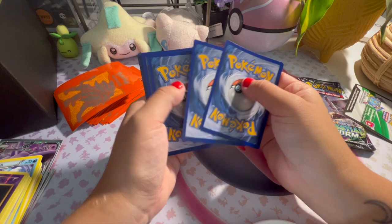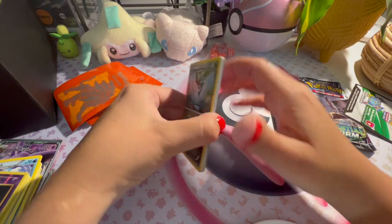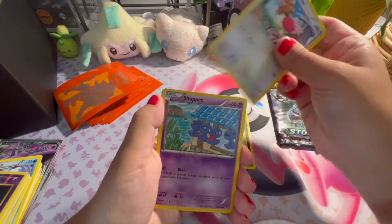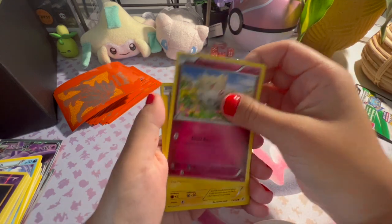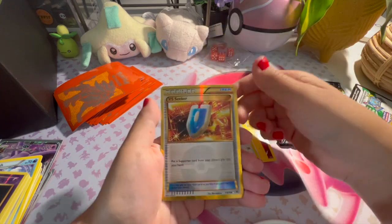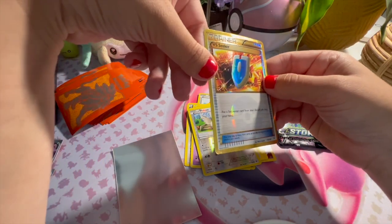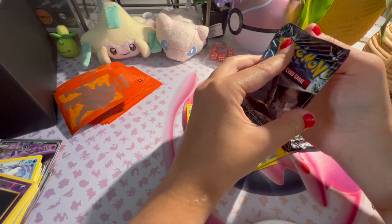Roaring Skies — except for Evolutions, which might have been like 21. Altaria. Come on — that's a cute Shuppet. Togepi. Oh, this feels important. Is it textured? Yeah, it's textured. A secret rare trainer, 110 out of 108 — so it is a secret rare.